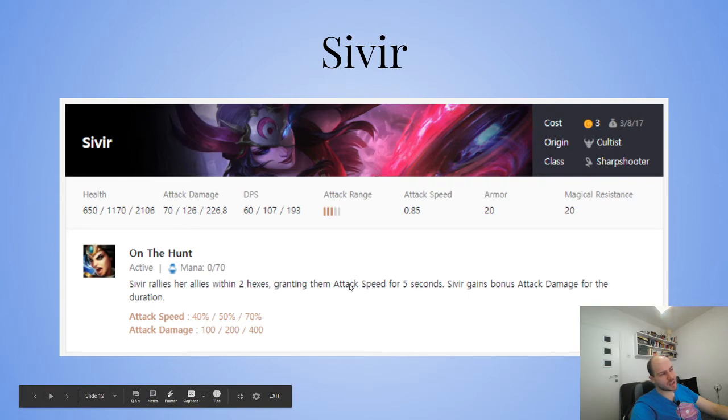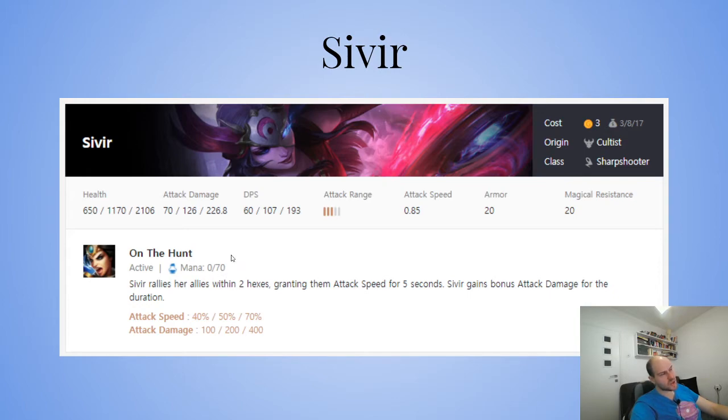Five seconds is a long time in the late game, but it takes a long time for her to ramp up to 70 mana to cast. She needs to survive long enough to cast, then in those five seconds she needs to kill the whole enemy team. There's a window for opponents to kill her before she casts, then she becomes a turbo sniper — after the five seconds she loses all her damage and attack speed and can die again.